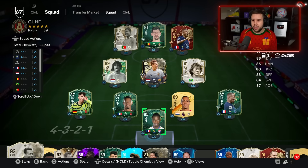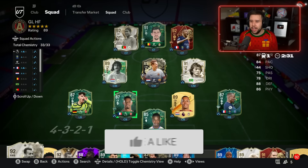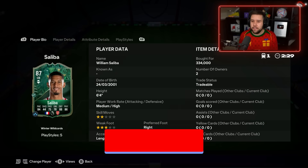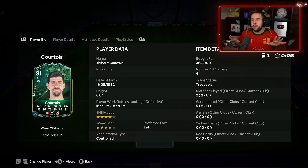We got three new winter wildcards in the team: the goalkeeper, the six-foot-eight goalkeeper. Saliba's in there at 330,000 coins, and we've got the new Courtois playing in a striker position.